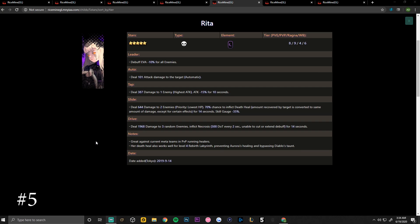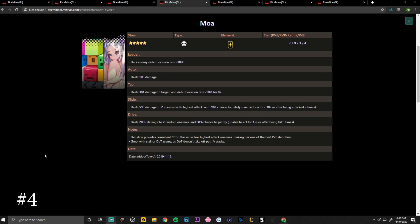Notes: Rita is great against current meta teams in PvP running healers. Her death heal also works well for level four rebirth labyrinth, preventing Aurora's healing and bypassing Diablo's taunt.